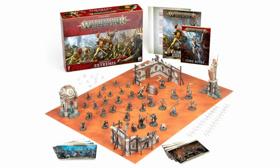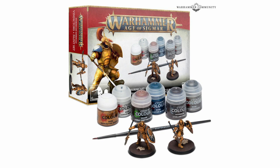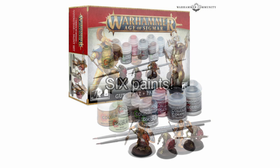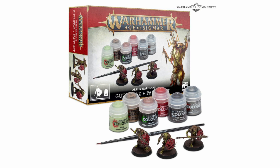In conjunction with these starter sets, Games Workshop is also releasing some paint sets. There's a basic Age of Sigmar paint set with 13 paints, a brush, side cutters, and a mould line remover. Then there's a Stormcast paint set with 5 paints, a brush and 2 Vindictors, and an Orruk paint set with 5 paints, a brush and 3 Gut Rippers. I'm actually quite tempted to get that last set, just to get a couple of the cool Gut Rippers without having to buy a full box or one of the starter sets.